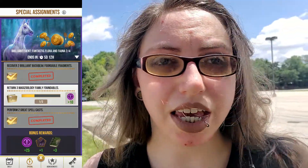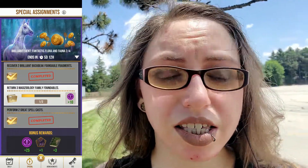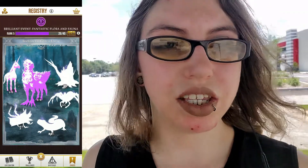So we're back with Harry Potter, we're back with Wizards Unite. It is the Brilliant Event — the Fantastic Flora and Fauna Event — which means all new special things and awesomeness. One of the new things you can get during this event are the green books for your profession, so that's always a good thing. This event has its own special Registry, as well as its own special event page.